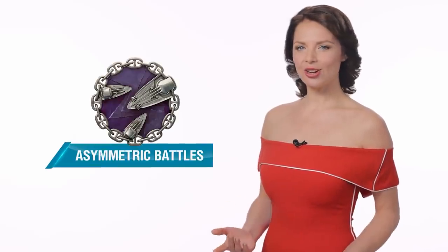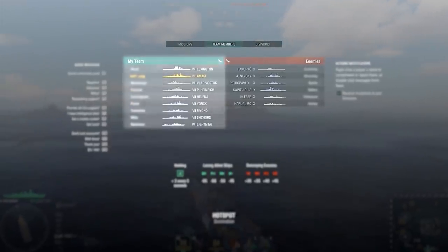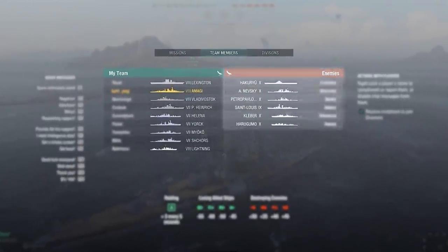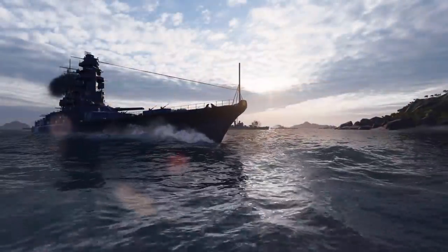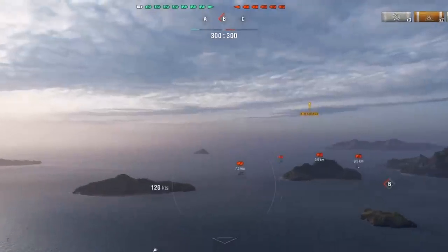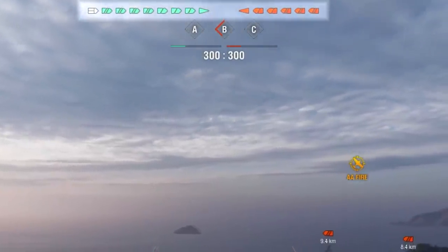Asymmetric battles will return to the game in Update 0.11.0. The mode features two numerically uneven teams of ships. We've changed the format of the mode since its last appearance. Now a team of Tier VII and VIII ships will fight against a team comprising Tier IX and X ships. There can be 6 to 8 Tier IX and X ships in one team, and 9 to 12 Tier VII and VIII ships in the other.